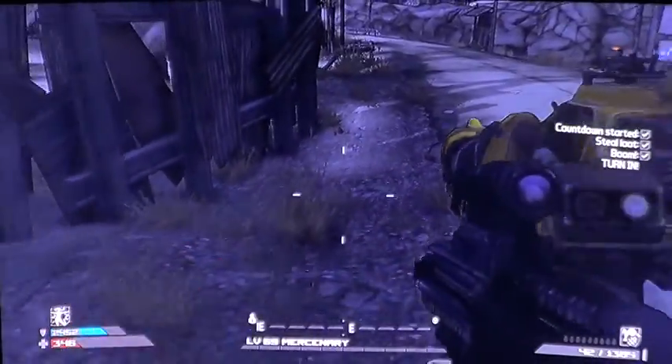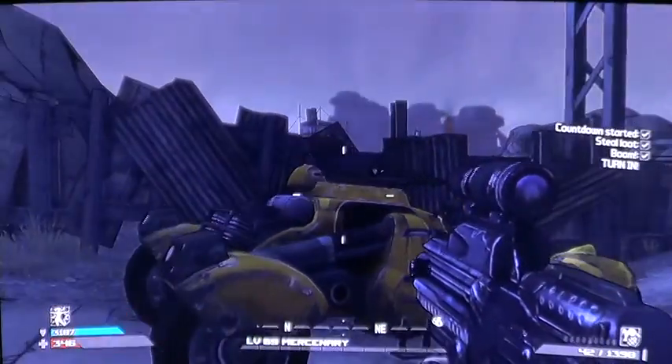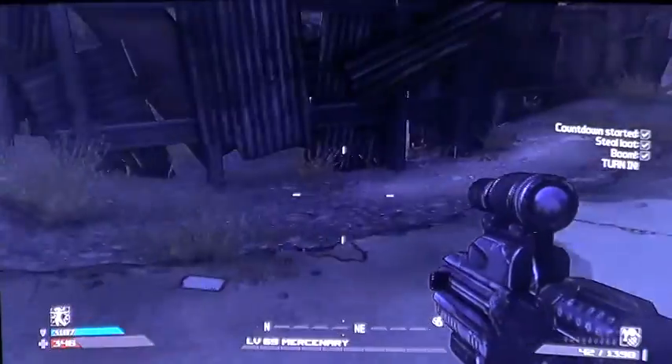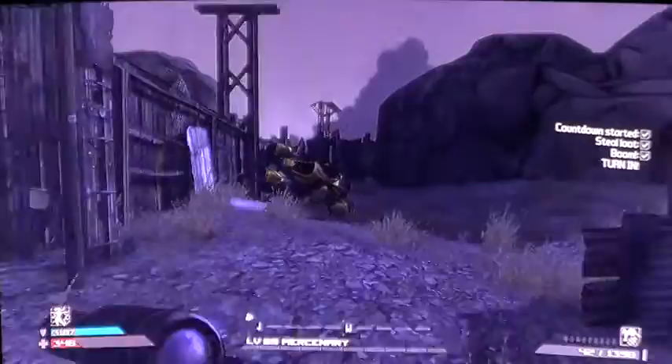So basically you need to be on the map Arid Badlands, you get a car, a vehicle, and what you're going to try to do is flip it over the fence here. And there we go, first try, nice.